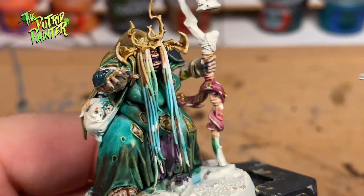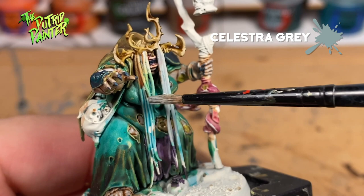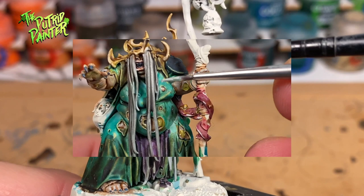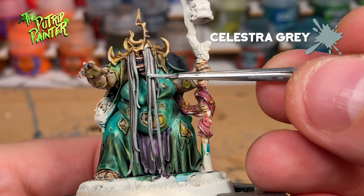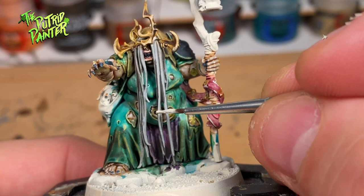I've seen a lot of examples of Fecula with black hair, but I think gray and white hair will look a lot more witchy. First I base coat with Celestra Gray and wash the hair with Nuln Oil. Now I highlight the hair with the original color Celestra Gray, give it a further highlight with Administratum Gray, and finally add the last highlight of Wraithbone to the tips of the hair.